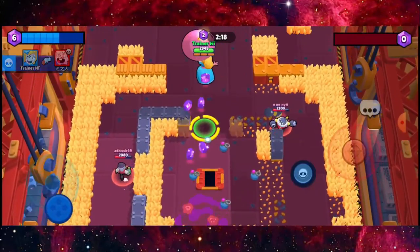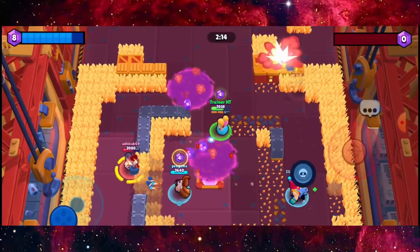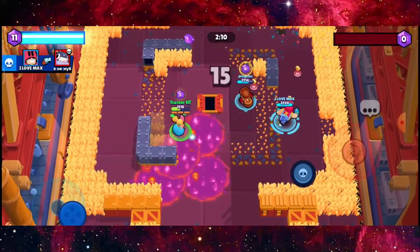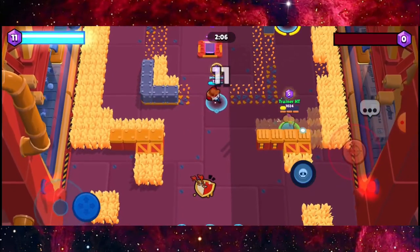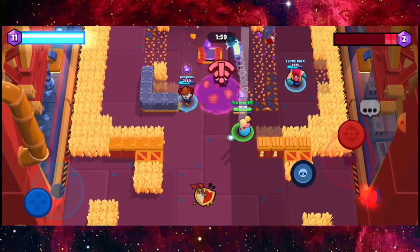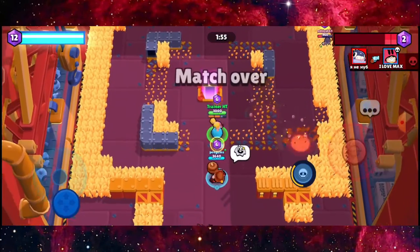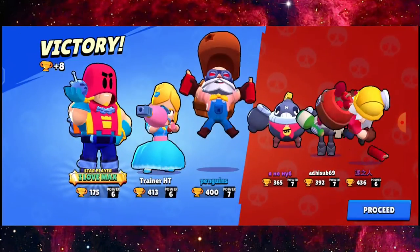There we go, guys. Let's go and get the gems right there. Really good. I'm going to get more right here. Let's go, guys. I'm just going to go back and heal and make sure that doesn't get my gems right here. So I'm just going to shoot from the long range and save myself from getting hit. I'm going to get this gem right here. There we go, guys. Really, really quick match and easy one as well.